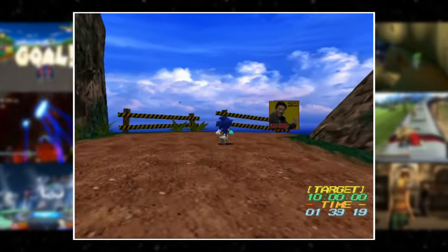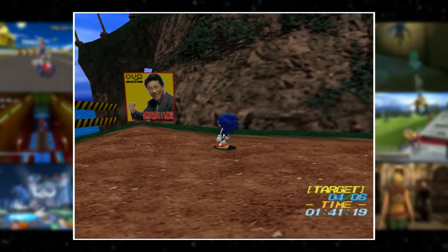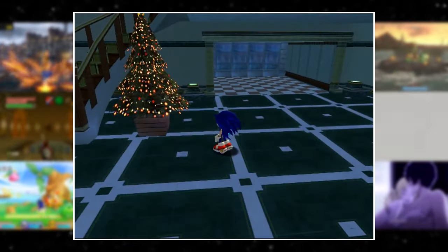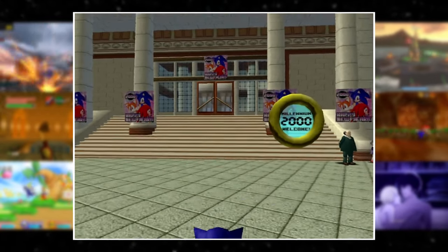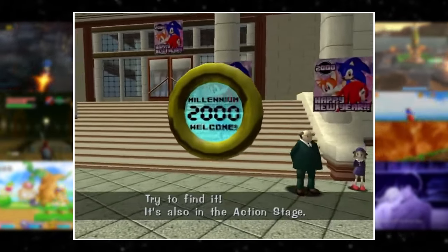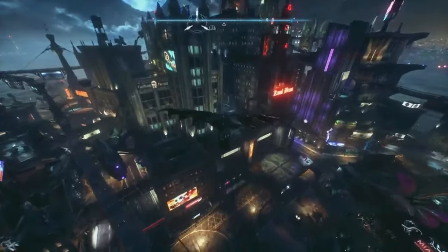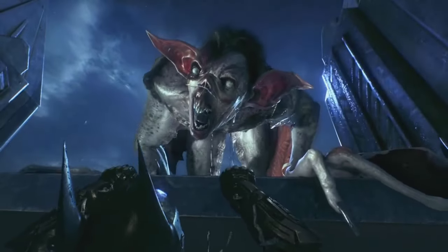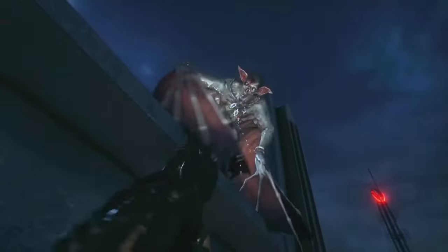Sonic Adventure on the Dreamcast had super early forms of DLC that allowed for holiday events tied to your system clock. They had Halloween, Christmas, New Year's, and even a specific Y2K event for the turn of the millennium. Batman: Arkham Knight had a side quest related to Man-Bat that featured him randomly jump-scaring the player when scaling buildings if you play on Halloween.